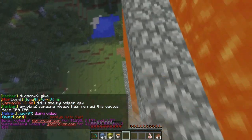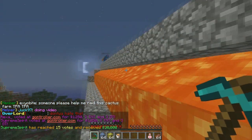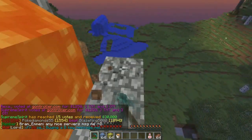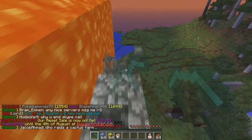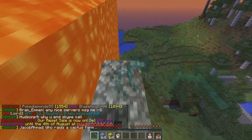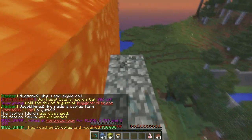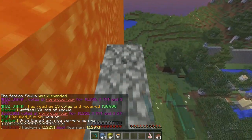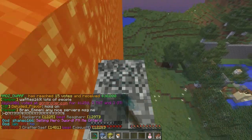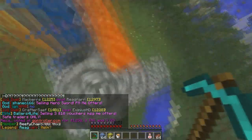Now that all the lava has flowed all the way down to the bottom, we're gonna mine away the bit at the top so it won't interfere with the water flowing down. Basically what we need to do now is cover all of this cobblestone with water, and what that'll do is flow down and make all of the edges of the lava — which aren't the source block — turn to cobblestone, giving you beautiful walls on either side.